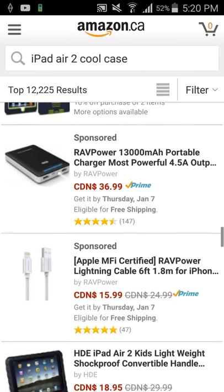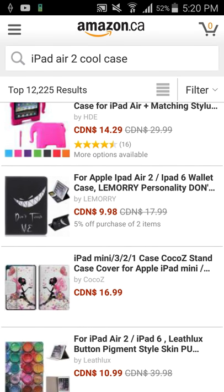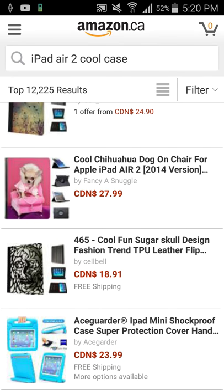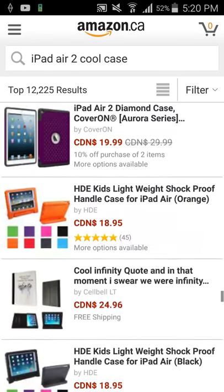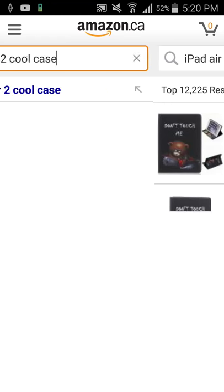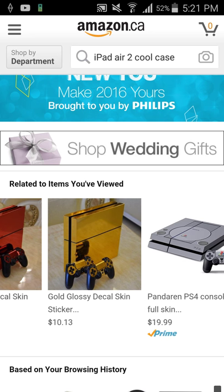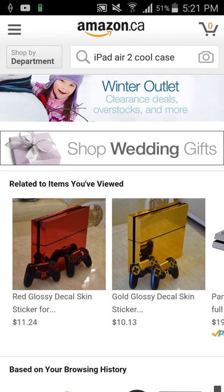They have pretty decent ones, but I like the S5 phone cases a lot better. I already ordered two. I just want a certain case. Other than that, I don't know what PS4 skin I'm going to get, if I'm even going to get one. The two glossy ones are nice — the red one is more money. They're both decals, but I just don't know which one I should get. I'll have to figure that out later on.